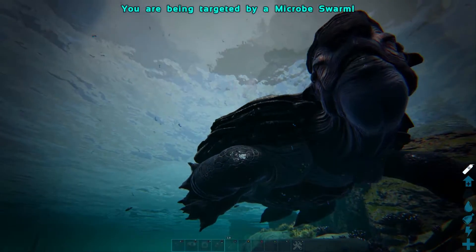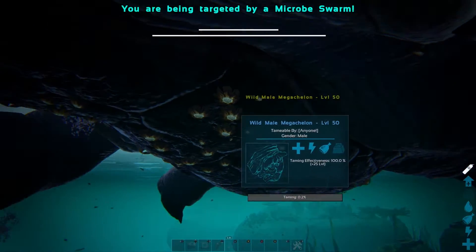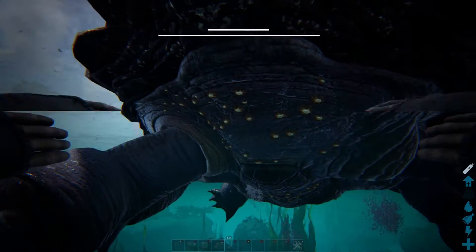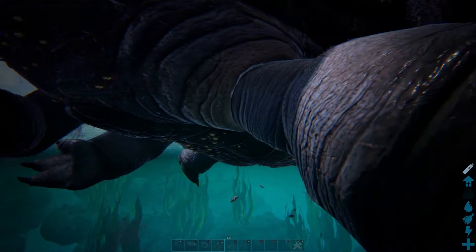After the taming process begins, you will actively need to fight off megalodons, as these will be the only thing in the ocean at the lower depths that will attack it. The electrophorus will attack your player, so keep that in mind as well if you're swimming near the turtle — they will reset the taming on it if they attack you.